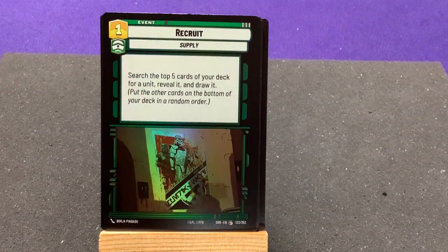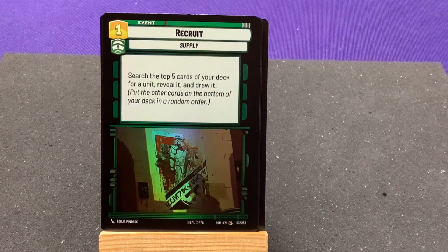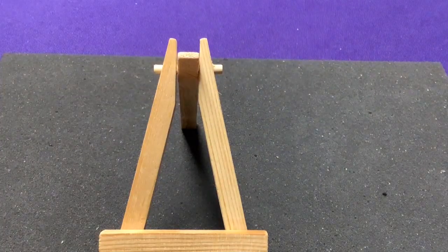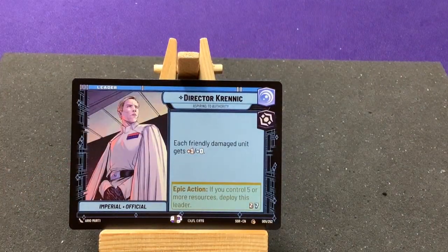One last pack — we haven't seen too many Bounty Hunters in here. I wonder if that'll be the next set. I know there's a Boba Fett card in here somewhere. Maybe we're going to get more Bounty Hunters, Mandalorian and Underworld stuff in the second set — this is kind of focusing on Jedi and Imperials, or Rebels and Imperials.